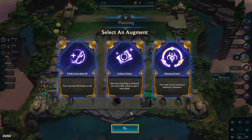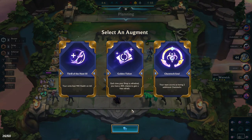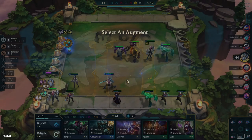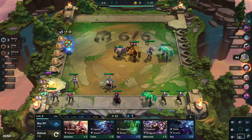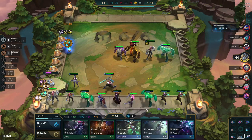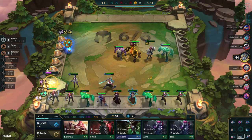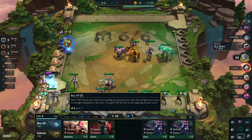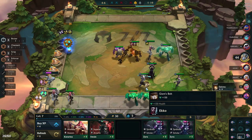We fight a pretty impressive Cho'Gath. For our third augment it's prismatic, and I decide to go Golden Ticket. Chem-Tech 3 doesn't seem like it'll do much value — we only have a one-star Mundo and a two-star Zac, pretty far from three-star. But Golden Ticket should let us push to seven, get three Chem-Tech with Lissandra, and have a better chance at getting all of our units to three-star. That 40% chance on a free refresh is extremely valuable.